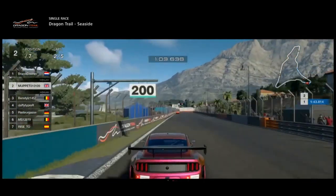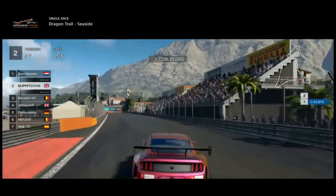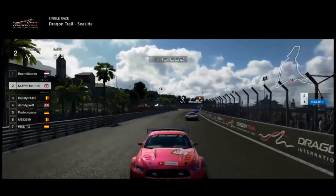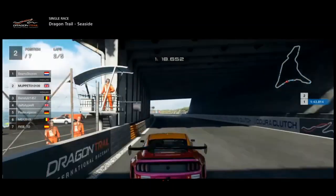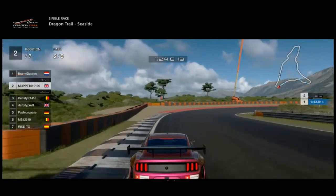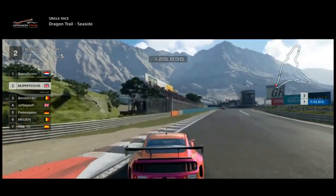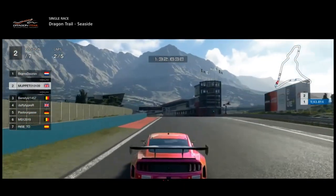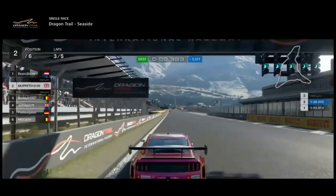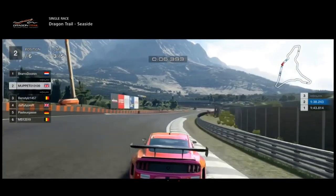Going around turn 11 there, back into the death chicane once again. Can we go through this time without hitting the wall — make it two from two? It's going to be very quick through here. We just scraped that wall I think. That's what I mean though — it's so, so quick through there, and you've really got to be gutsy because you'll lose so much speed through this little section if you don't go for it at full speed. But if you do, getting through there clean is the best feeling in GT Sport, I'm not going to lie.